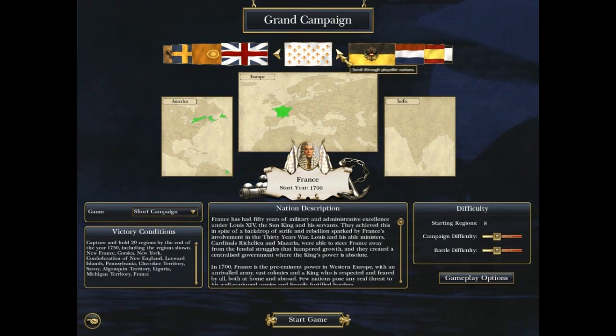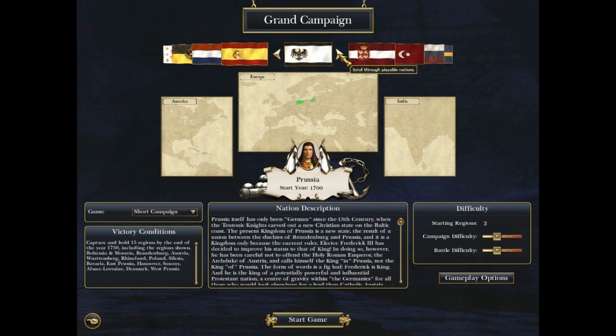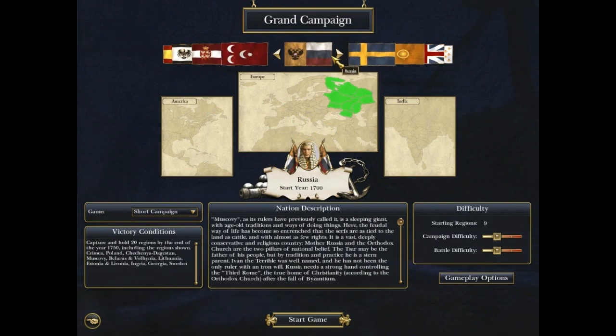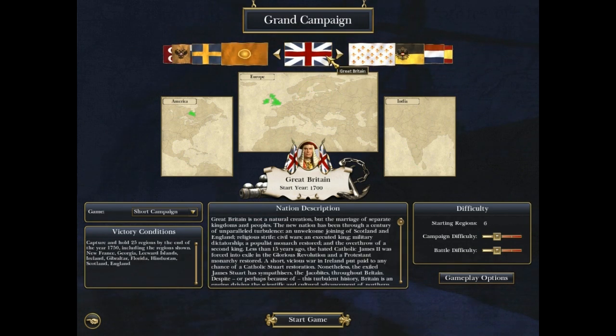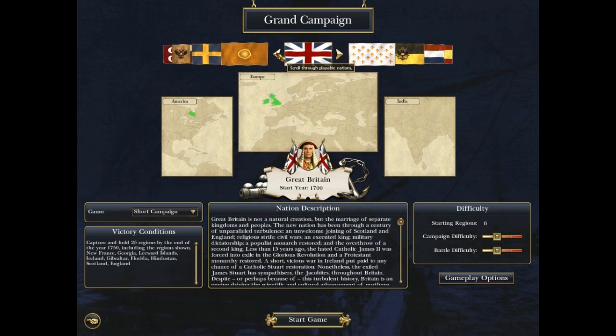There's Great Britain, France, Austria, United Provinces, Spain, Prussia, Poland, Lithuania, Ottoman Empire, Russia, Sweden, and the Maratha Confederacy. I chose to play as Great Britain just because I thought, well, I'm already alienated by the time period, there's no point alienating myself further by playing as a foreign nation.